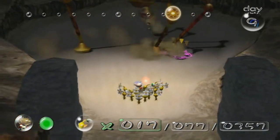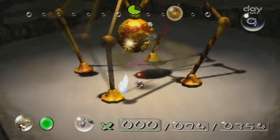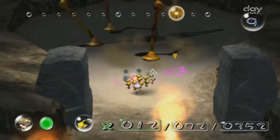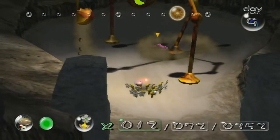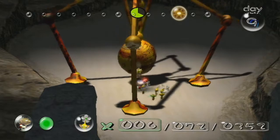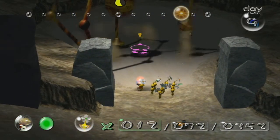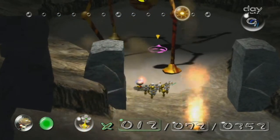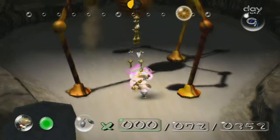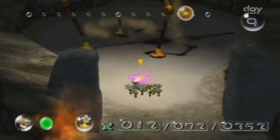He will crush your Pikmin with his legs, so you want to wait till he stops. Throw yellows onto him — throw, throw, throw, throw — and call them back once he's about to stomp. Get them as far away from his legs as you can, preferably over here, because his legs are a lot more volatile than you would think. They can crush Pikmin instantly and can crush a lot at once. This is why you want a small squad — it's easier to maneuver and you can't get that many Pikmin on top of him in the first place. He's not really that hard, he just takes a lot of patience.